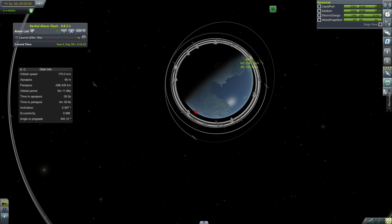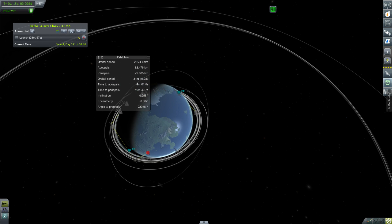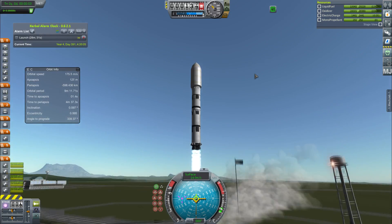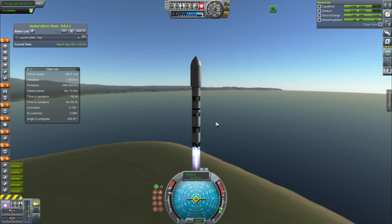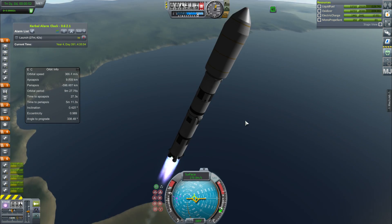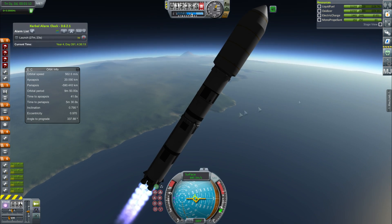Now we have another very important payload to launch - the second part of the space station headed for Duna, which is the transfer stage. It is pretty much the top level of mass we can launch. We're not launching it fully fuelled because it would be too heavy. We're going to launch right now with our giant rocket and hope like hell that this gets to orbit, and also hope the rocket can land because we'll have a much smaller time margin this time.